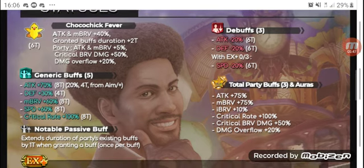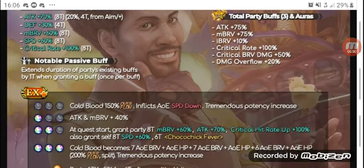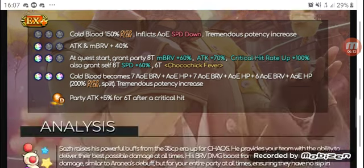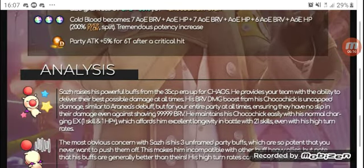His noteworthy passive extends the party's buffs when he grants himself a buff. In total, his party buffs and auras are: 75% attack, 75% max brave, 10% brave, 100% critical hit rate, 50% critical damage, and 20% damage overflow. His positives: this guy is basically an offensive unit's best friend. He is hands down the best offensive support in this game — second to none. His buffs are ridiculously potent and the ability to increase crit damage is phenomenal.